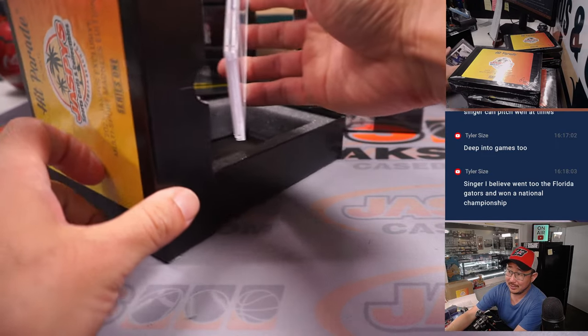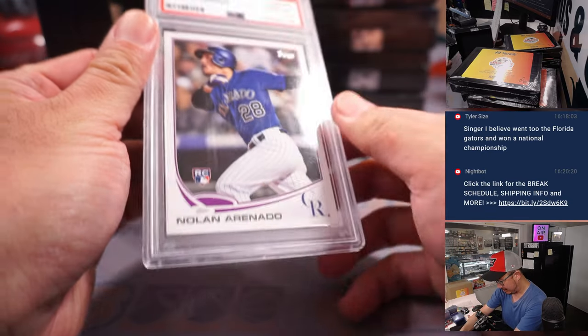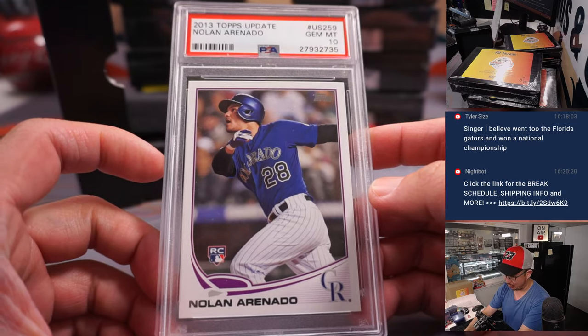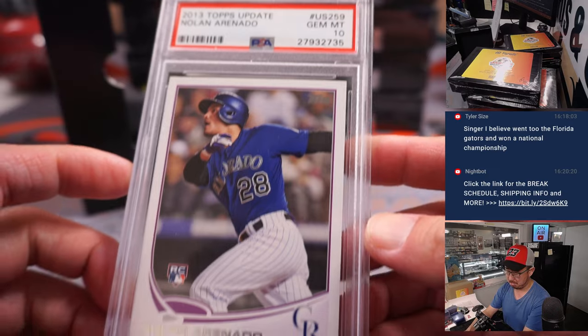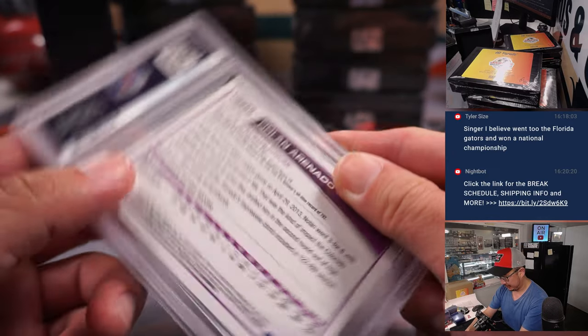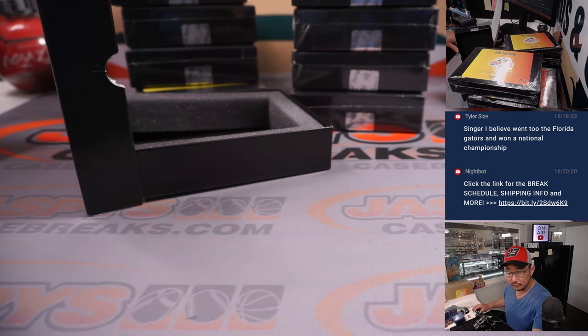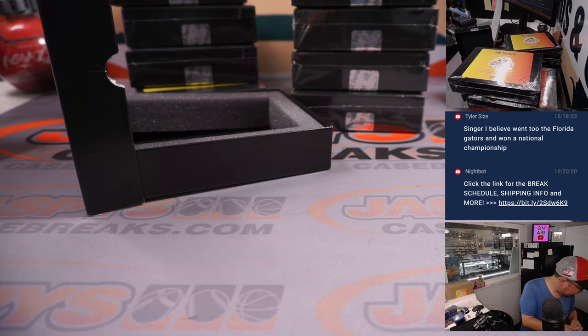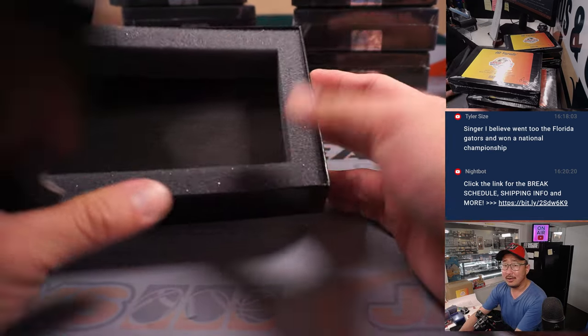Graded card — I like seeing that. We've got graded baseball, and it's a rookie Nolan Arenado PSA 10 from 2013 Topps Update. That's a good start. That's going to be for Colorado — my baseball section's over here — that's going to be for Michael Peet. Nice one, Michael.